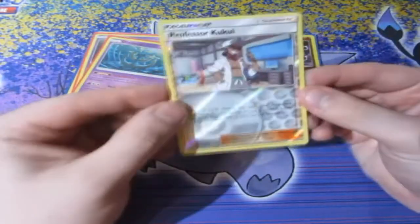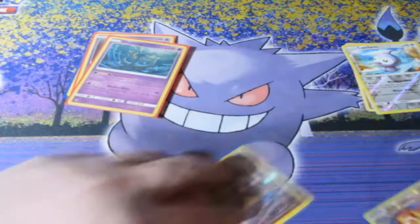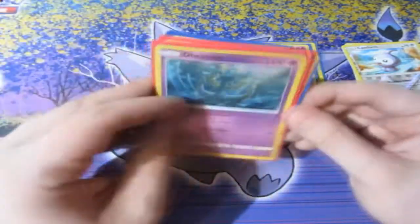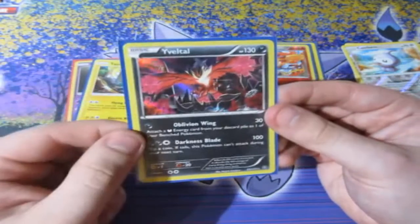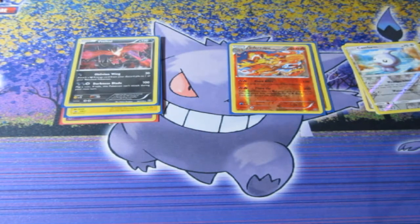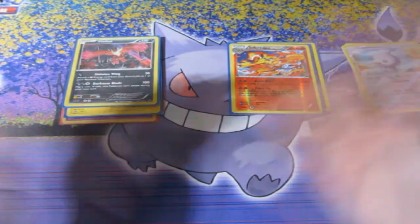Before we say goodbye, let's see what we pulled today. Reverse foils: Professor Kukui, Rare Candy, Sudowoodo, and Castform. Reverse foil rares: Lukoyo and Infernape. Holo rares: Mimikyu, Tapu Koko, and Veltao. If you guys enjoyed it, make sure you comment down below. Subscribe if you're new to the channel — about 87% of viewers are not subscribed, so what are you doing? Please check out GeekRetreat.com — they're amazing all year round and help me get these products. See you guys next time. Cheerio!